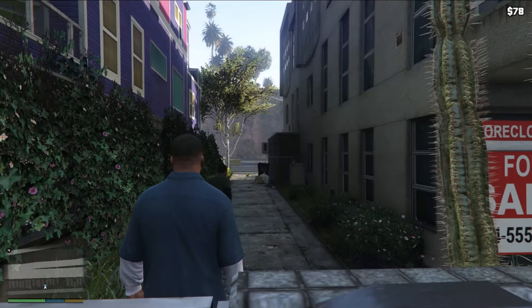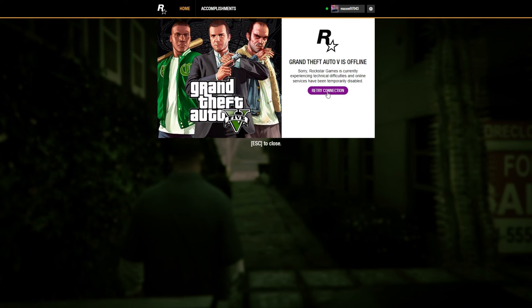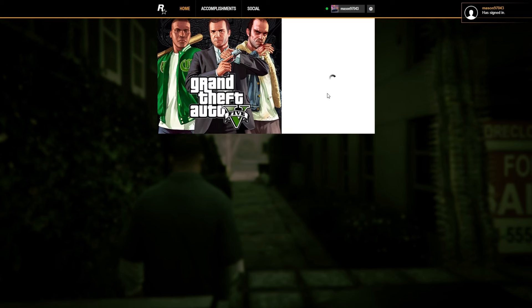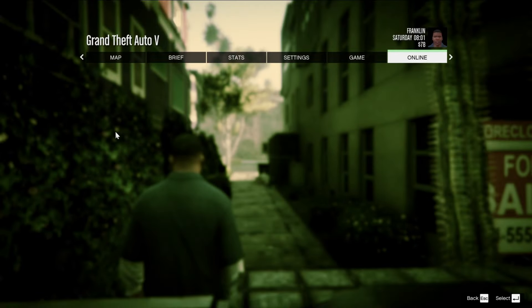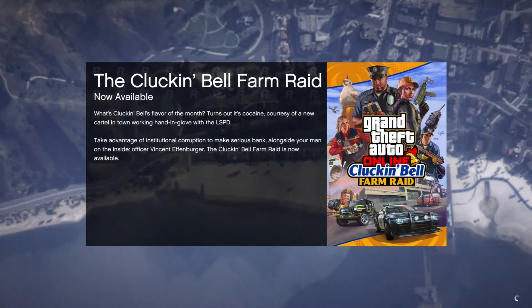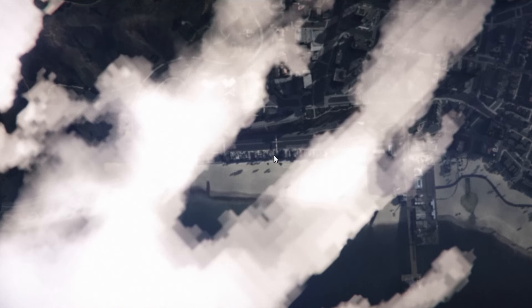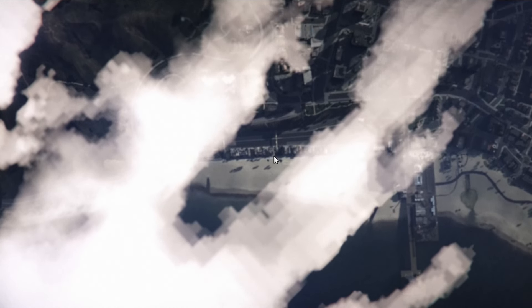Now you want to load into story mode before turning your Wi-Fi back on. Once you turn your Wi-Fi back on, go back to online and go to your Kosatka. There are three possible scenarios: one, you don't have the heist — this means you turned off the internet too late, but you'll probably have the money, so you'll just have to redo the setups. Scenario two, you have the heist but not the money — this means you turned off your internet too early. Scenario three, you have the heist and the money — you did the timing perfectly, good job.